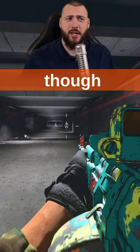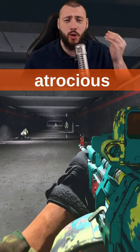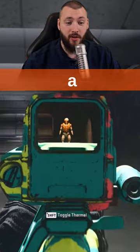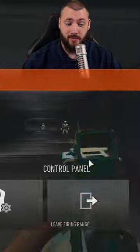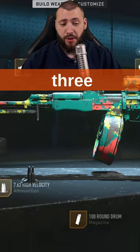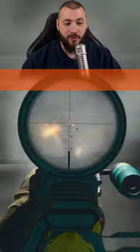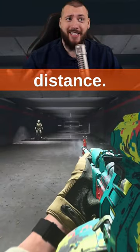One thing they kind of forget to mention is that the magnification gives you atrocious visual recoil. You might notice you do actually have a fairly good magnification with this, which is on par with the Slogger 3 to 4 and the VLK sight. So you're essentially getting the same magnification with the same weird wobbly recoil at distance.